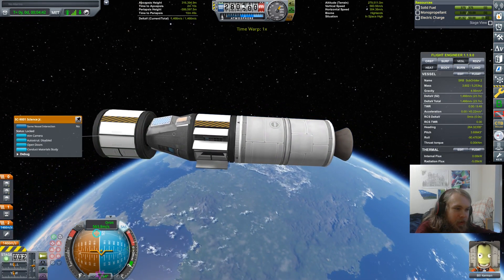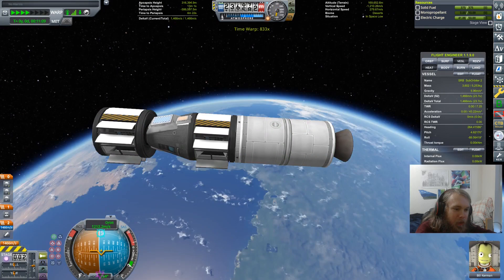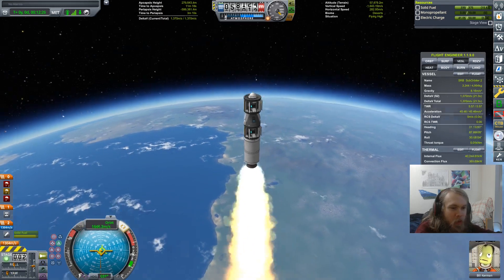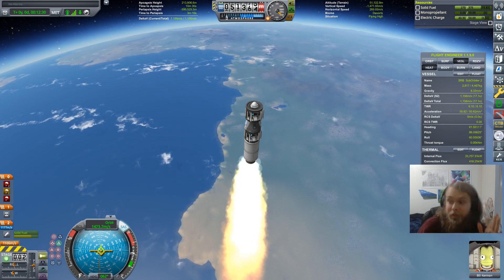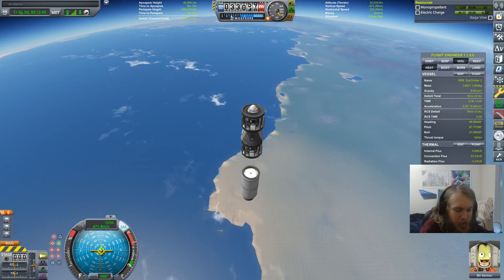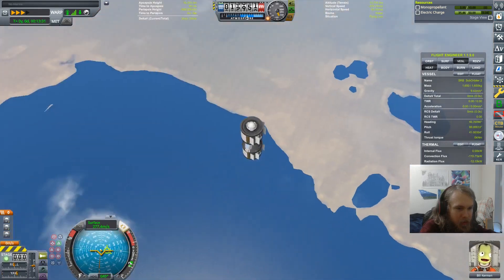We're going to conduct the materials study here at apoapsis, and we've gotten the two sciences. We're going to descend into the atmosphere, and while we're right here we're going to fire this booster to slow down. That should take us to almost a standstill, so we shouldn't burn up from re-entry heat. It took us down to like 500 meters per second - there's no way we don't survive this now.